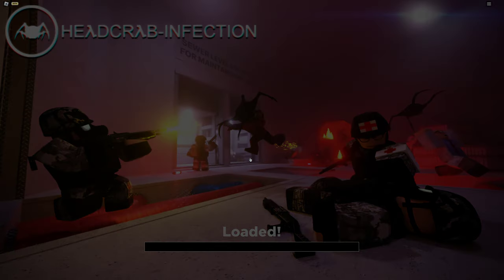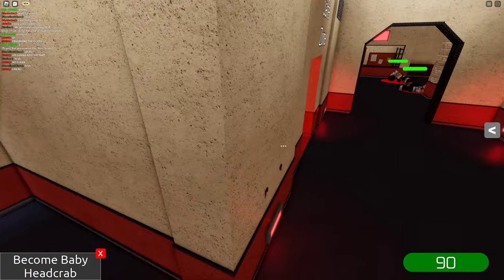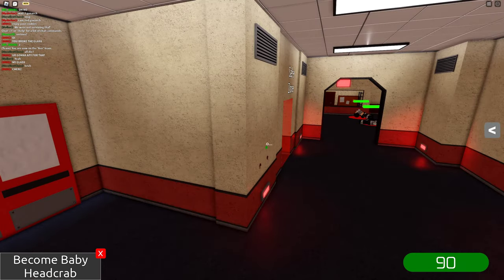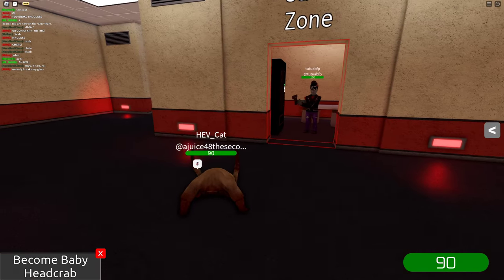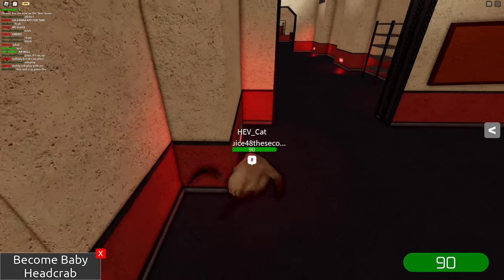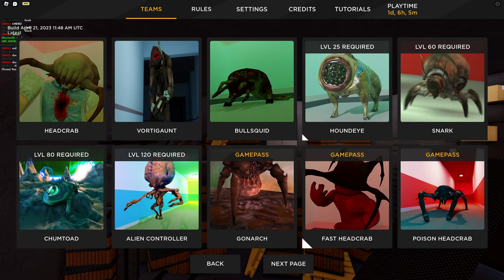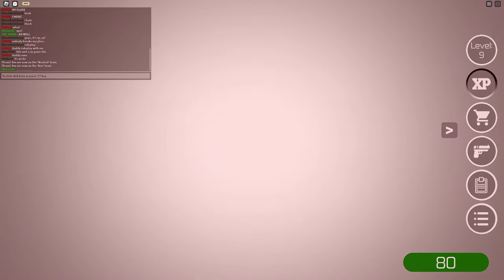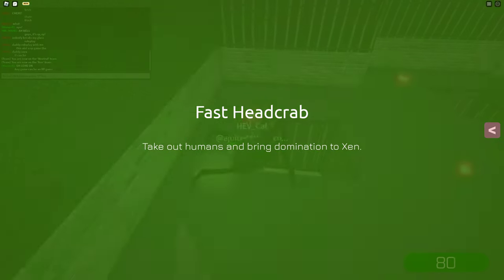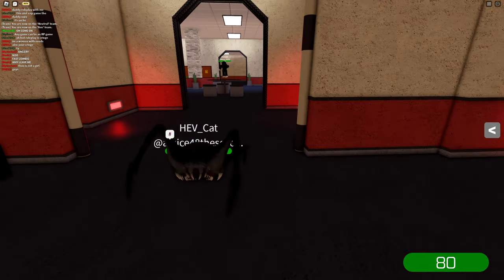All right, new server — let's go! We're on the top floor, yes! The HECUs are probably around here — there are two dead ones right there. I just realized I don't have to be a regular headcrab. I could be a fast headcrab and be even more overpowered, and then I could find the hiding spot so much easier.